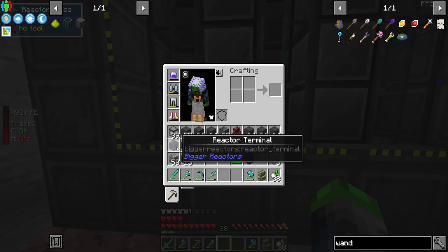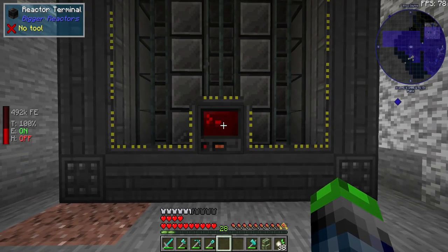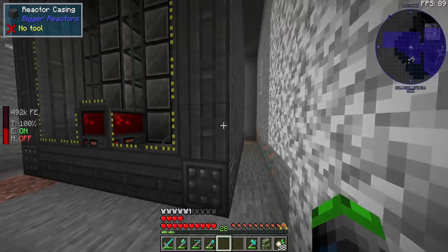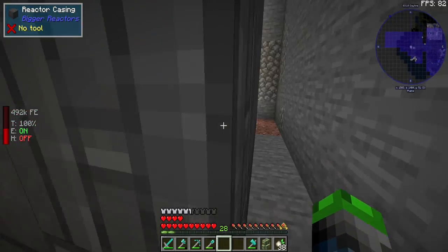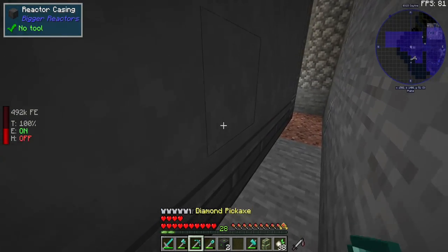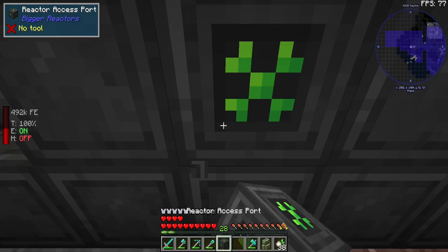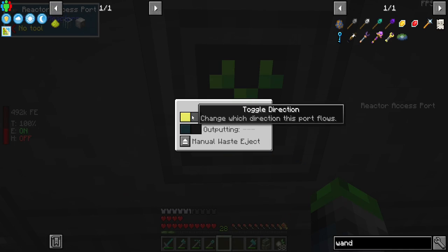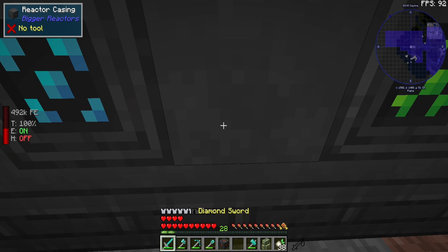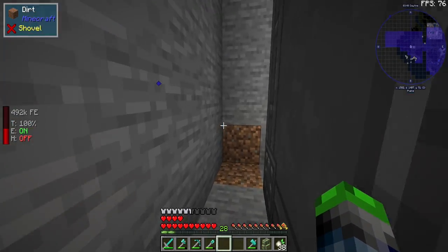And then the reactor glass. So it's completely sealed. We're going to poke this one out and place this here. It's like, hey, look at that — your reactor is technically good to go. And then across the back here, if this is the center: access port, access port. We will set this to output. And then we're just going to have the power tap here — this is where we get our power out of it.